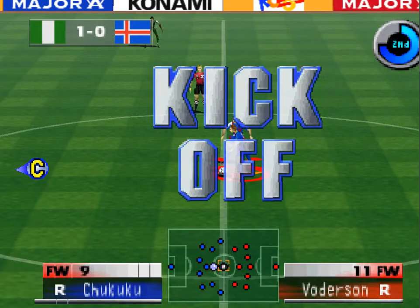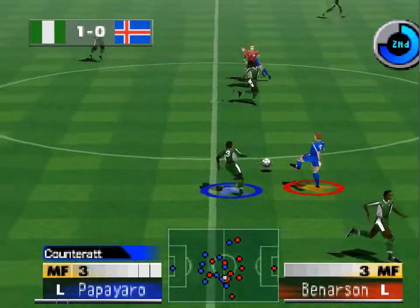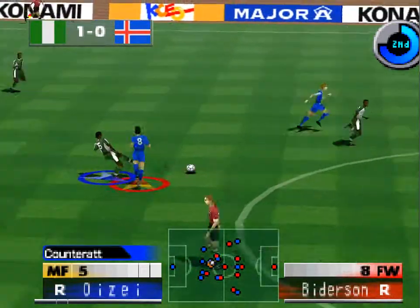The teams change ends to start the second half. The team occupying the end on the right of your screen will be Iceland. The team occupying the end on the left of your screen will be Nigeria.